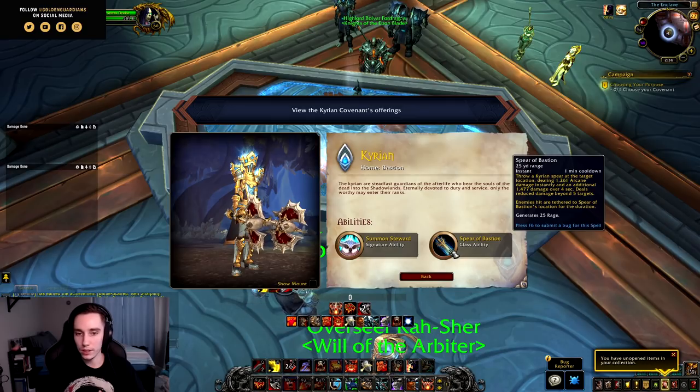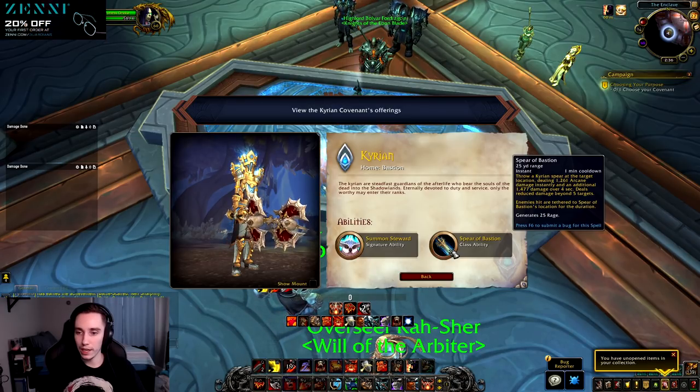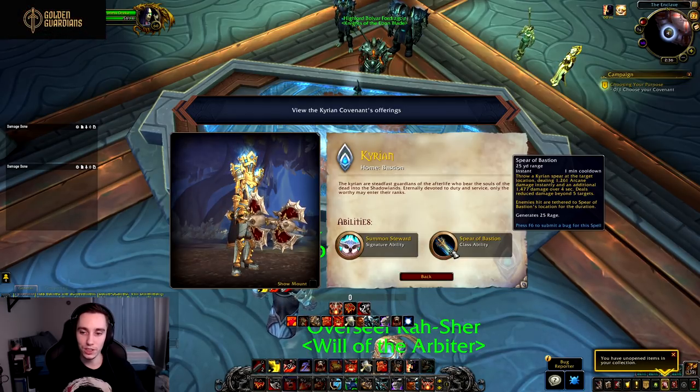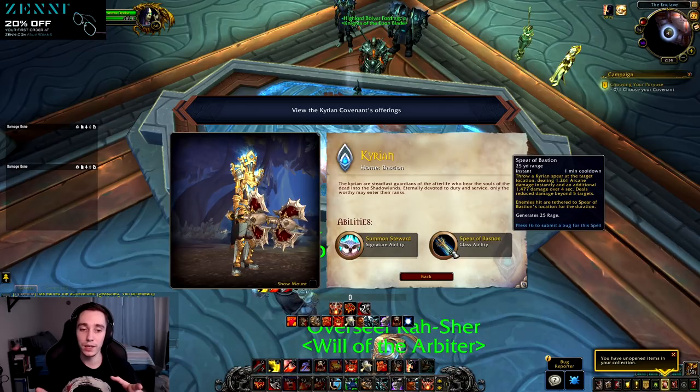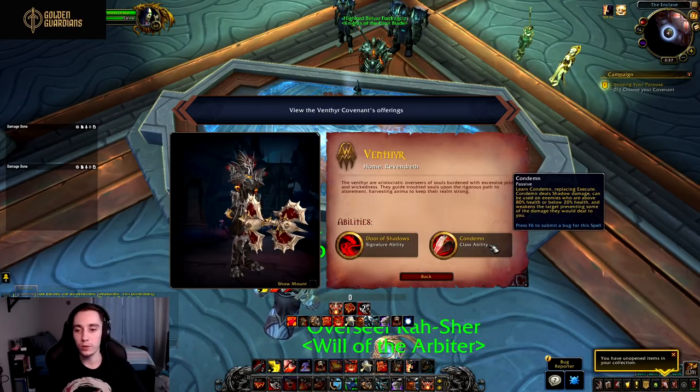Next let's look at the covenant abilities. For Kyrian we have Spear of Bastion: 25-yard range, one-minute cooldown. Throw a Kyrian spear at the target location dealing arcane damage instantly and additional damage over four seconds, with reduced damage beyond five targets. Enemies hit are tethered to the spear's location for the duration, and it generates 25 rage. This got nerfed in the most recent build and was really the only contender with the Venthyr one. For AoE it might still be better, but for raid encounters I think Venthyr will still be better. It also provides a lot of control, showing potential for Mythic+.